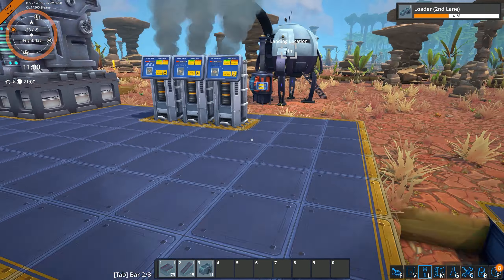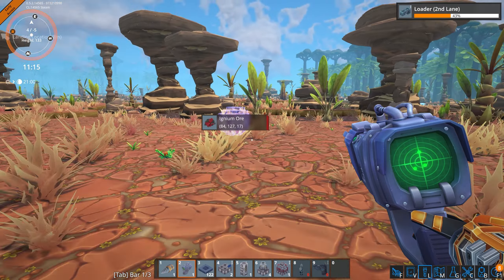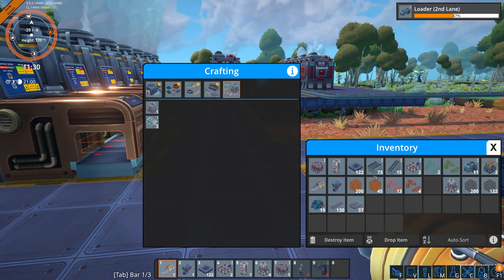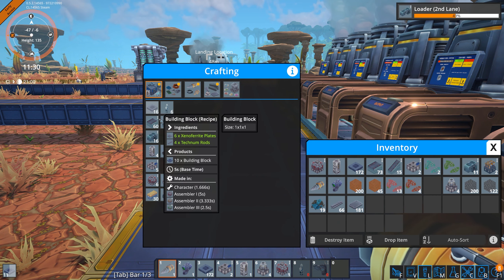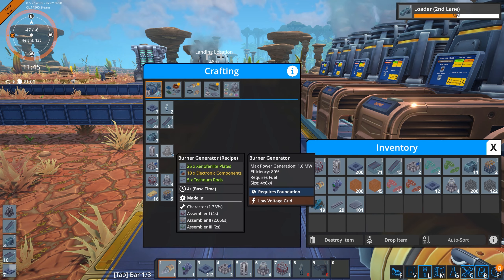Now I can scan for igneum. Igneum ore — do I have a miner? I have a miner. I'm going to need more foundations here, and more foundations means more plates. And the burner generator — we can make a few of those.